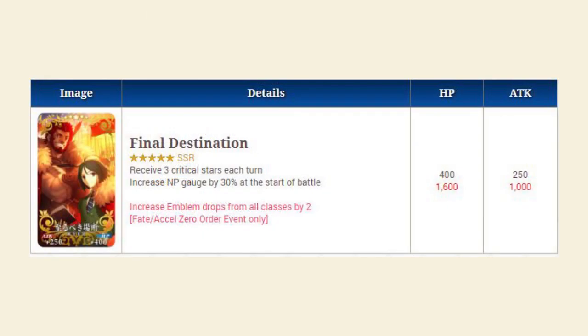Looking at the event shop craft essence, we have Final Destination — a five-star craft essence which grants three crit stars per turn and increases Noble Phantasm Gauge by 30% at the start of battle. It also increases emblem drops for all classes by two. If you limit break it, it'll grant four crit stars per turn and increase your Noble Phantasm Gauge by 50% at the start of battle, as well as increase drop rates by three. This is good for supports like Tamamo and crit servants like Jalter. You can limit break this without relying on quest drops — buy four copies from the event shop and get one as a mission reward.